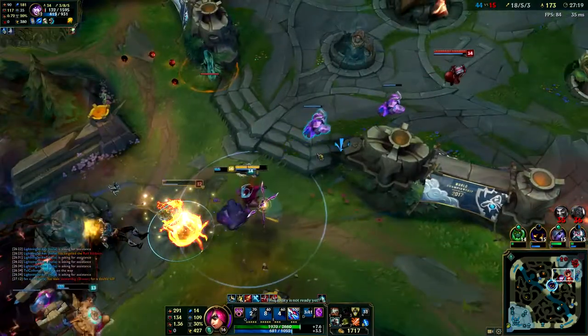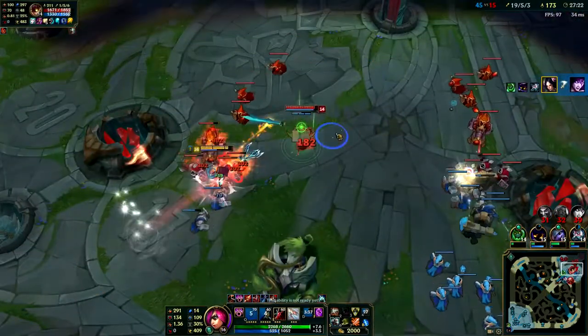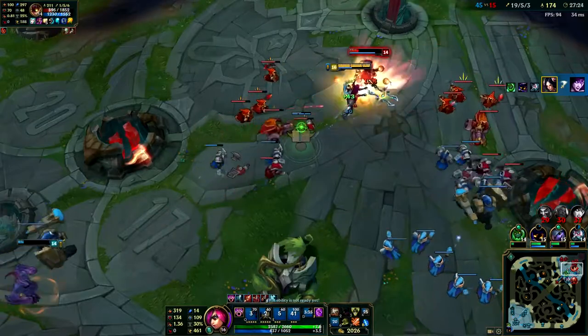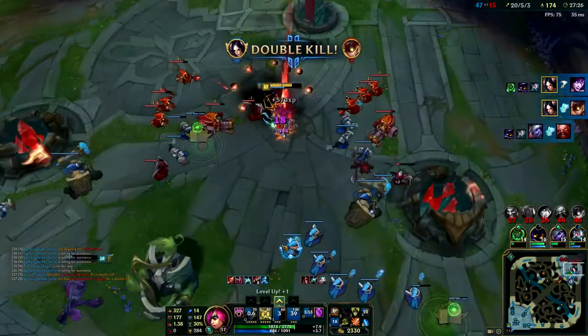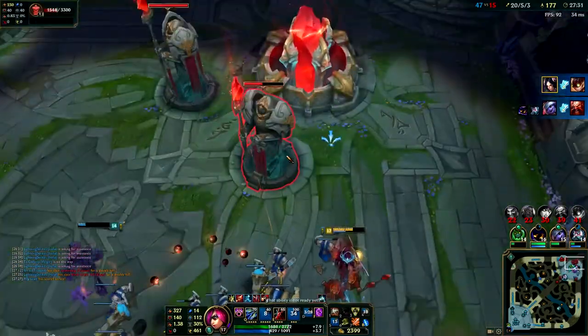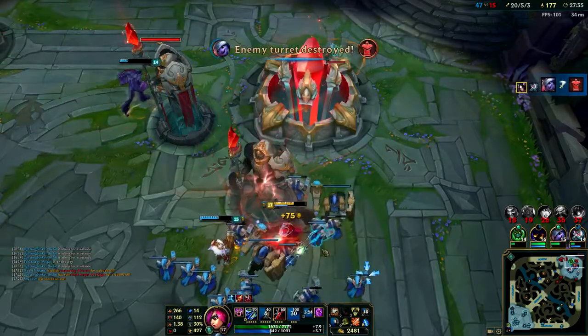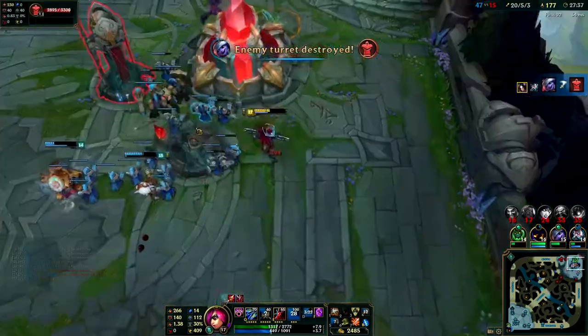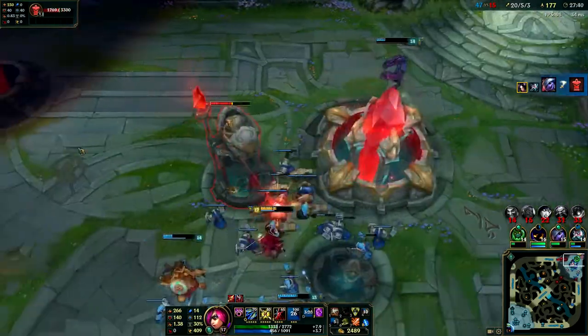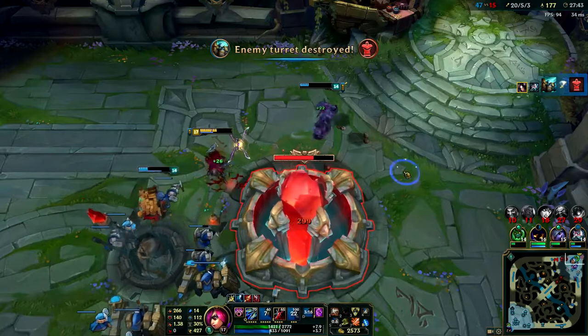We get a kill on Morgana. I go balls deep on Ziggs - not today son. We get an ace. That's basically the end of the game. I mean, once I got ahead, luckily this game my bot lane managed to get their tower first, so I was able to just snowball the whole map basically.